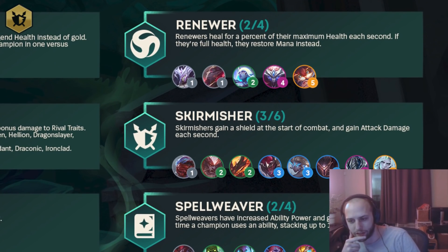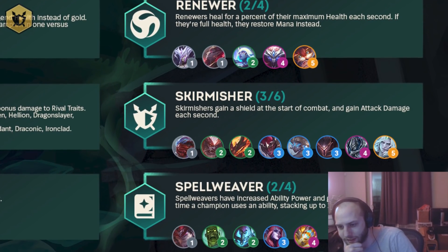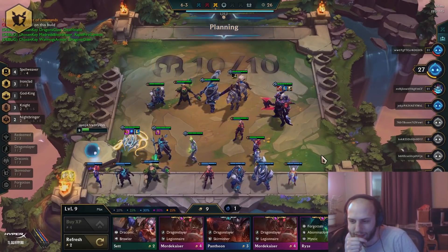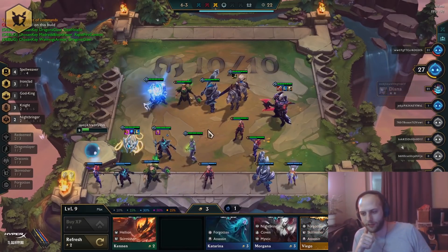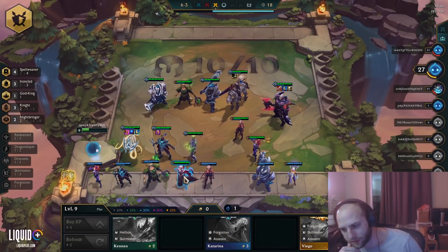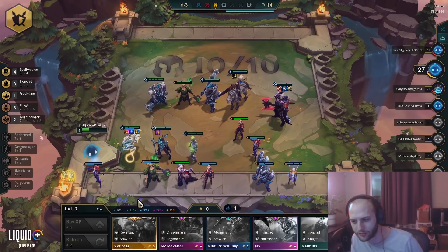Skirmisher is the next one. Skirmishers gain a shield at the start of combat and gain attack damage each second. I didn't see anybody really try this out. But definitely there are a lot of units in this trait. It also has Viego carry — Viego has so many ways of enabling himself. I wasn't really sure what to judge about this one.